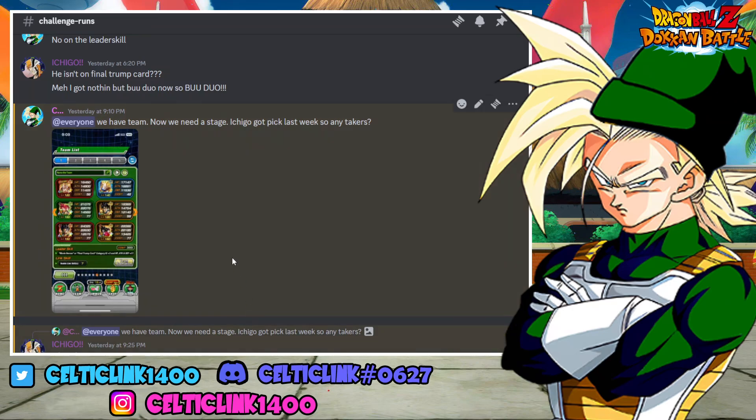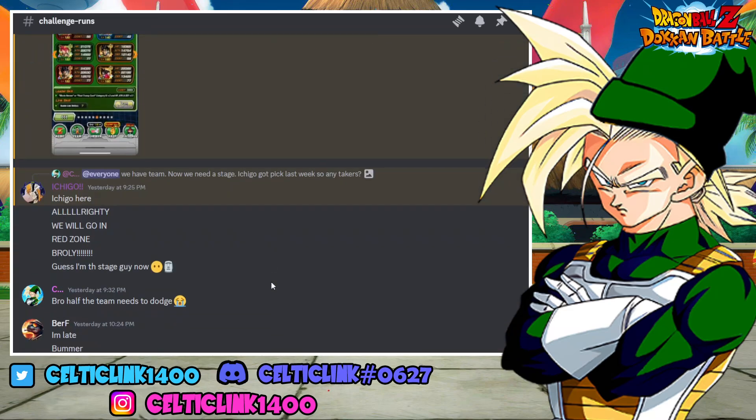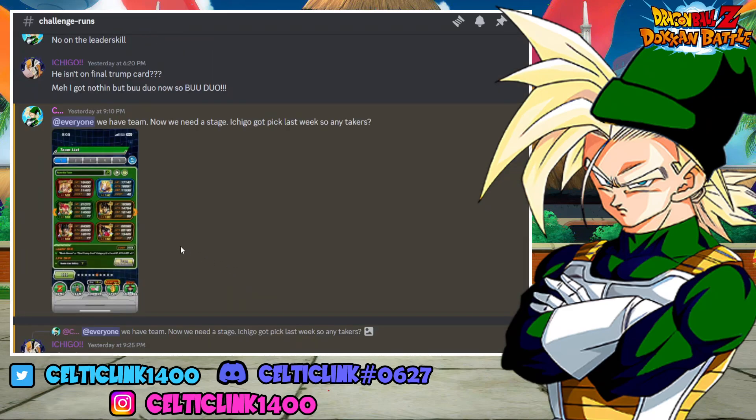Originally the only person who responded with a stage was Ichigo, and he gave us the stage Broly. Of course, for a team like this where half the members are heavily reliant on dodge, that's not really going to work, so we're going with something a little bit different to make this quite the challenging run. Let's head into the game and see what we're talking about.